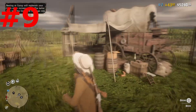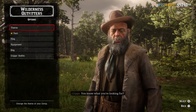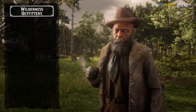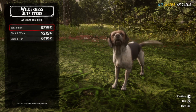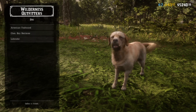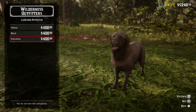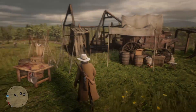Number nine: the dog for the trader business does not come with the trader business. You have to buy it separately from Cripps himself, and it is not cheap. The cheapest breed is about $275 and the most expensive is about $400. It will help protect you from getting raided, but I thought it came included with the business — it does not. You have to buy it separately.